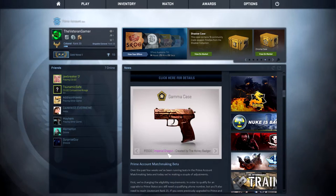Then we have the first pink of the case, which is the P-2000 Imperial Dragon, created by the Honey Badger. Another very, very nice P-2000 skin. We have the Fire Elemental, which I think is really, really nice, and this also goes with that. So, Imperial Dragon P-2000.